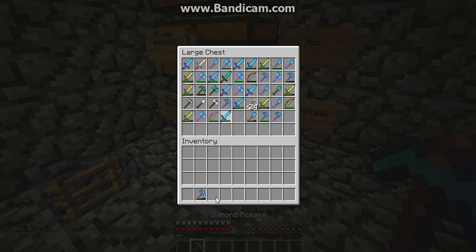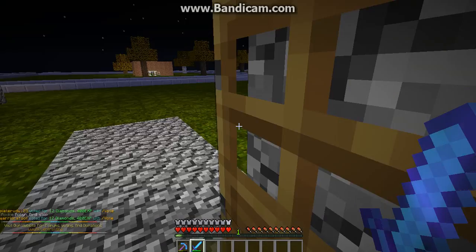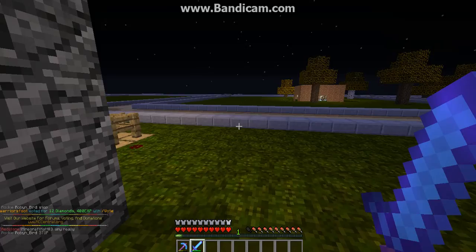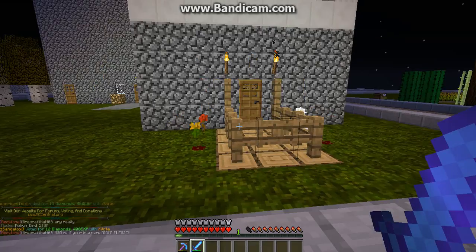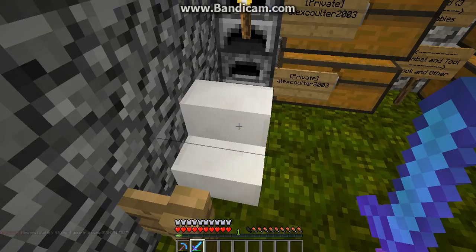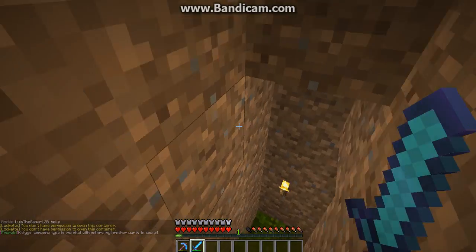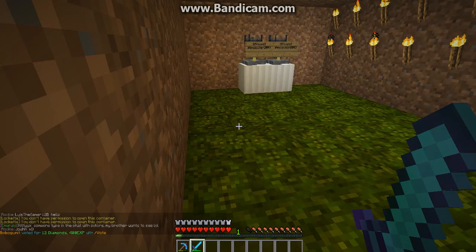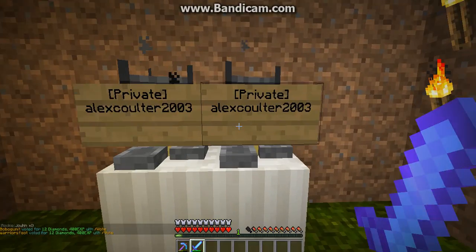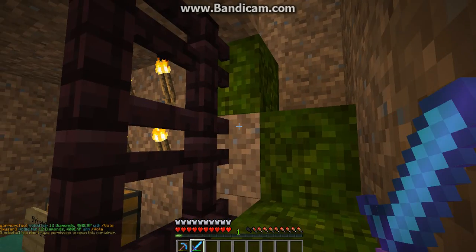Hang in there while I go and show you Alex's amazing, wondrous house. Here's the outside — pretty beautiful. Here's the inside, I'm going to take a seat right here of course. All of his chests are private. Going downstairs — brewing and basement. Brewing, beautiful. Anvil and a chest. And some nether. Yeah, I like that. That's beautiful.